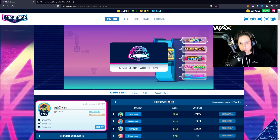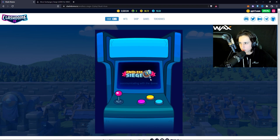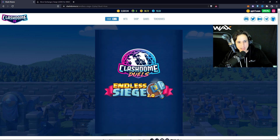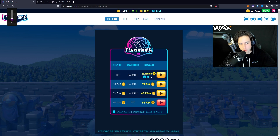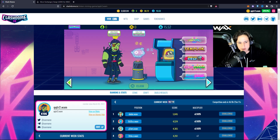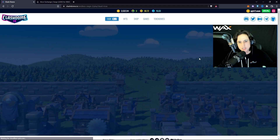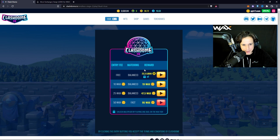If you go to the hub and choose to play Endless Siege, you can play in duel matches. There's a free-to-play version and a version where you put WAX down. If you're really good at this game you can make some solid money. For the free-to-play version you need a character — they're about five to ten dollars. You stake that character in your hub, and once staked you can play all these games for free and earn Luteo if you win against your opponent.